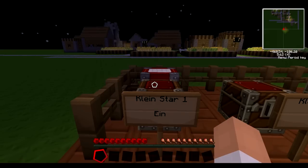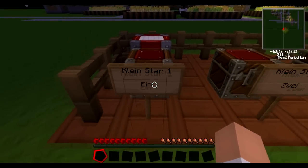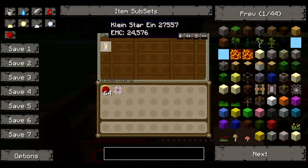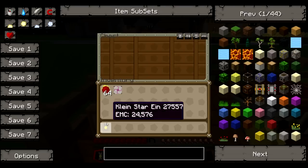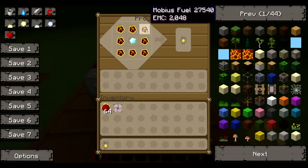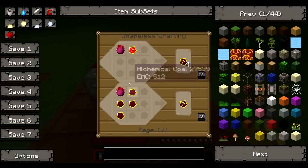I've also bundled in all the rings, amulets, destruction catalysts, and everything powered by the Kleinstar that you could ever possibly want. So step one is a Kleinstar Ein. This is what it looks like — it's worth 25,000 EMC, which is about three diamonds or so. Here's how you make it: you just get some Mobius fuel, which you can make with a Philosopher's Stone.